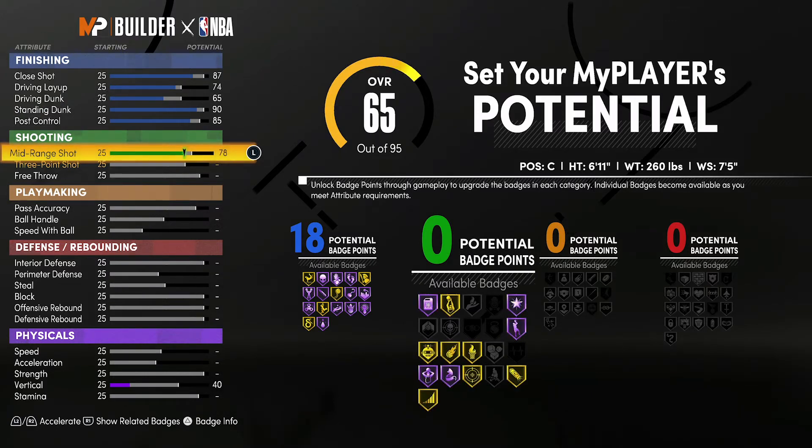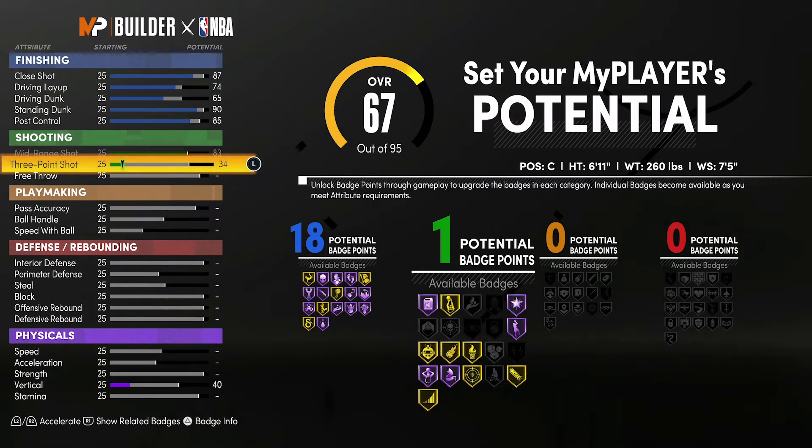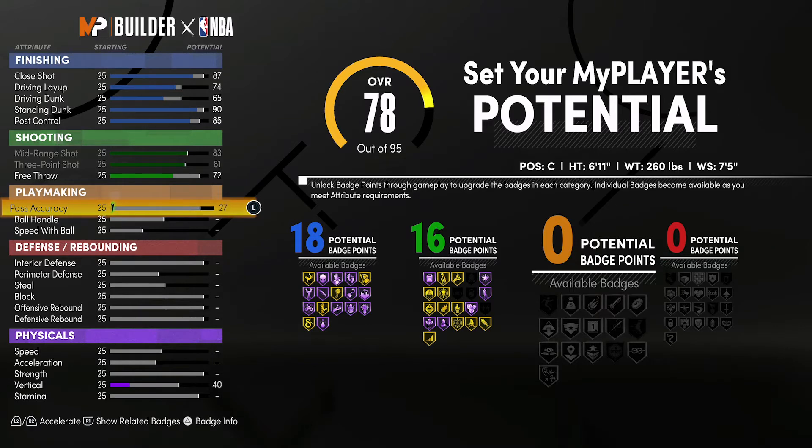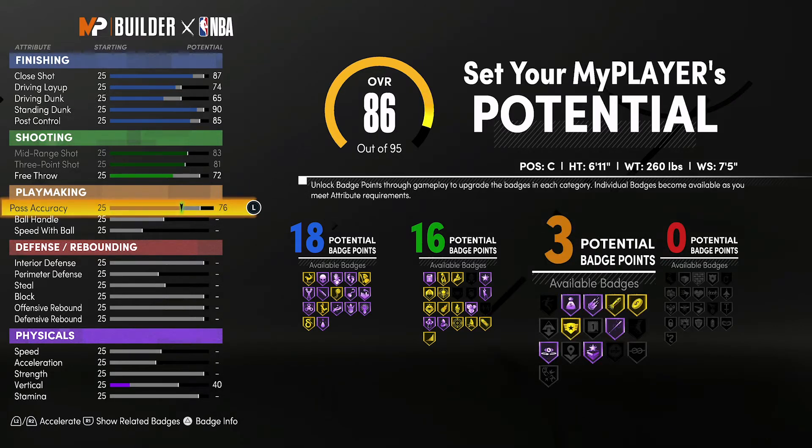For shooting, you're going to bring your mid-range shot up to 83 and max it out, your three-point shot up to 81 and max it out, and your free throw up to 72. That's going to give you 16 shooting badges. For playmaking, you're going to bring your pass accuracy up to 76, and that's going to give you three playmaking badges.